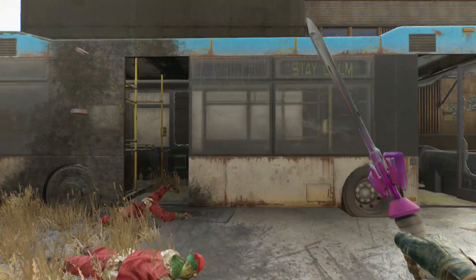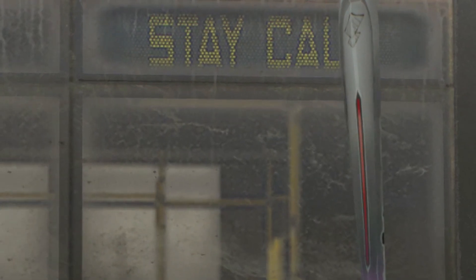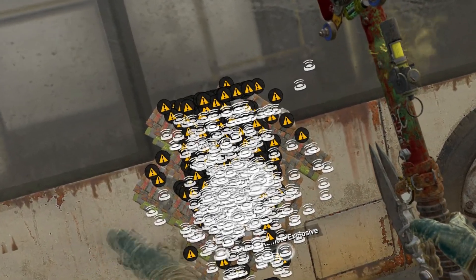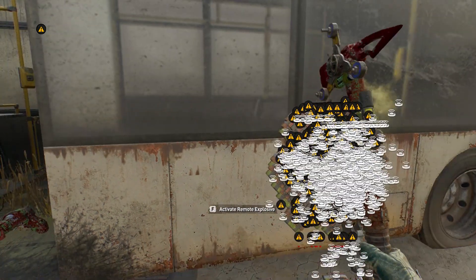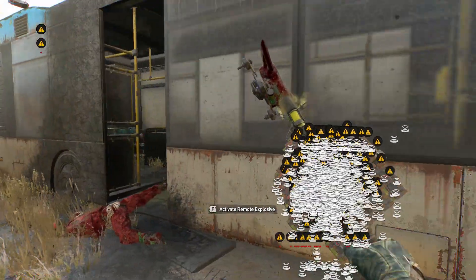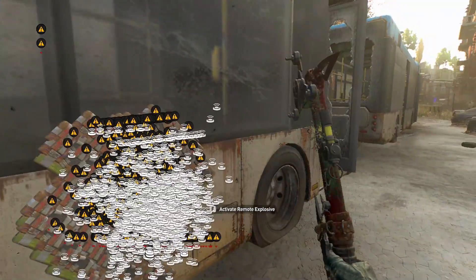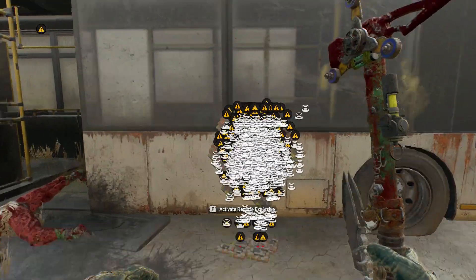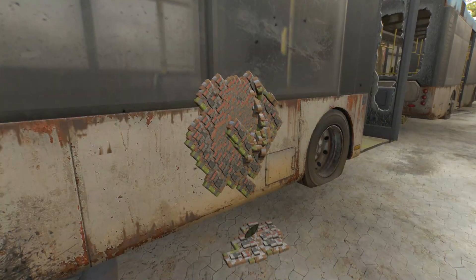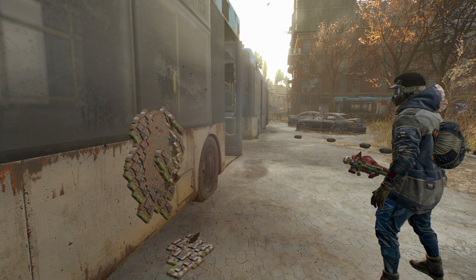After seeing that 1,000 landmine explosion, I knew I wanted to kick it up a notch. I decided I was going to do a mass amount of C4, but I wasn't sure on the amount just yet, so I slowly built up my pile. Holy crap — that is 1,000 C4 on the side of this bus. It's clearly not lagging as bad, but it is still lagging. I think I want to put a little bit more on here. My game isn't lagging nearly as bad, so I decided I'd place another 1,000 and see what was happening then.